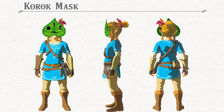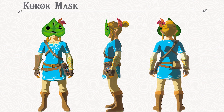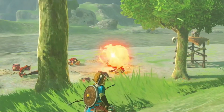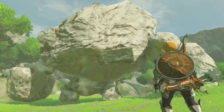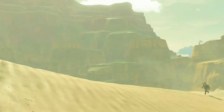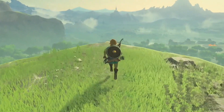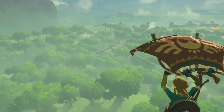The Korok Mask notifies you whenever you're near a hidden Korok seed. Since there are a whopping 900 Korok seeds in the game, that should come in handy. There's never been a big DLC expansion like this for a Zelda game, or any Nintendo title for that matter, so we're curious to see how Nintendo handles it. The even bigger second wave of DLC, which adds new story content and a new dungeon, will arrive this winter.